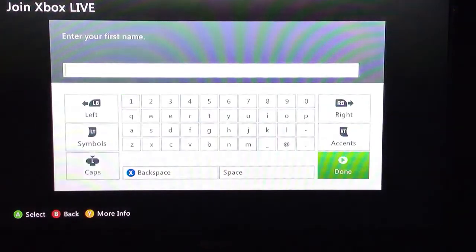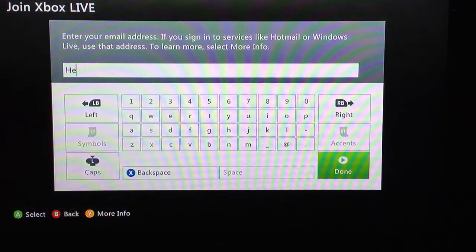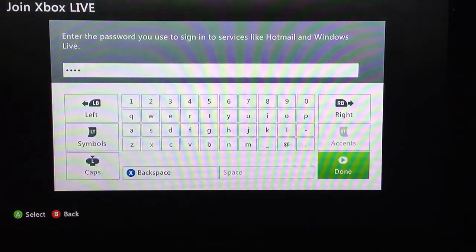Then enter your first name — you can enter your actual first name. And then for your email, just type in anything, and at the end put @jp.com. Then choose any password.